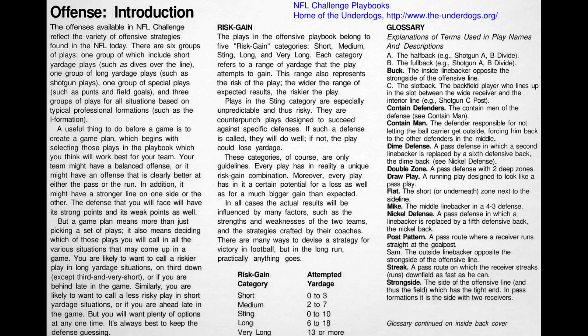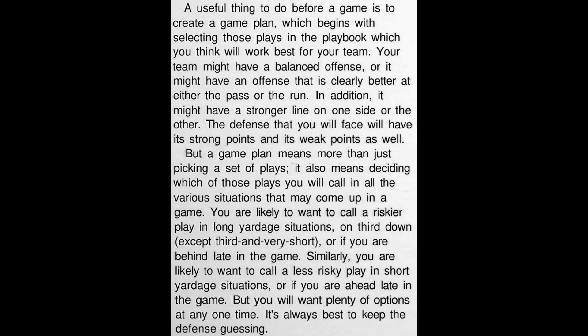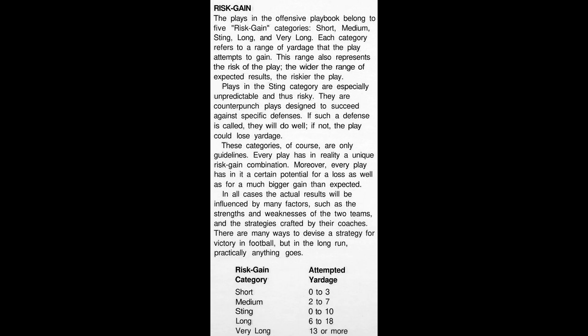This is the first page of the playbook, which was a literal spiral-bound playbook that came with the original game. Once you read a little bit of this, you'll start to realize what you've gotten yourself into. This recommendation to make a game plan, for example, is actually pretty important. There's also talk here about different risk and gain categories for each play. The designer of this game went to great lengths — in fact, he worked with a number of NFL teams to put this together. And it's simply brilliant, and it was far ahead of its time. I think it's actually better than a lot of the current text-based football simulations.